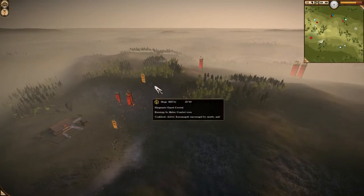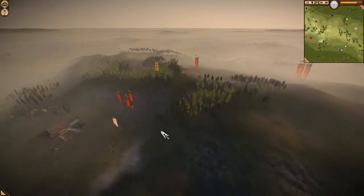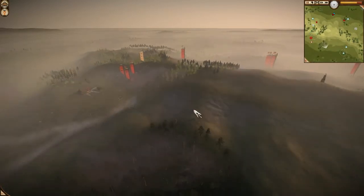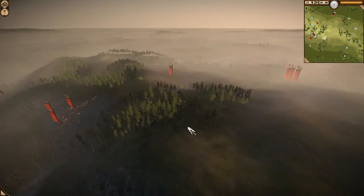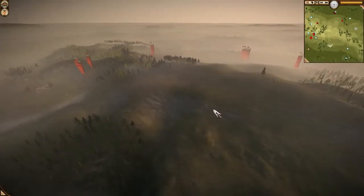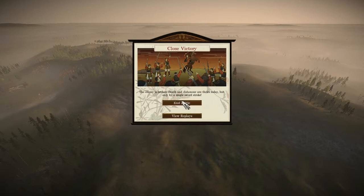I spoke with Max about this game and he thinks he could have stopped the rush by throwing one or two cavalry units into the path to slow down the rush and get his shooters into defensive formation. It's hard to tell, because on this map I have never won against a good rush. I think it's just a bit unbalanced in that aspect.